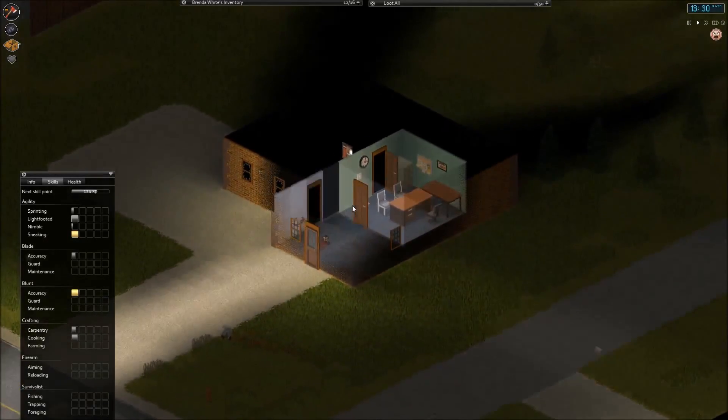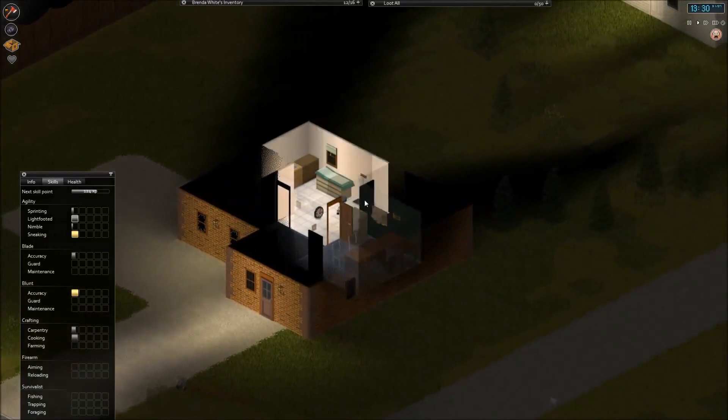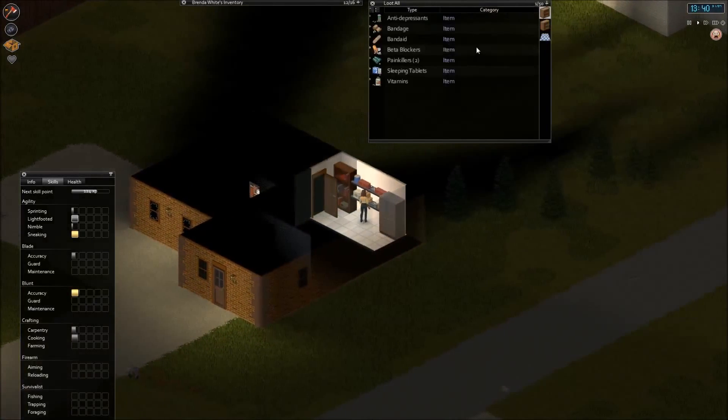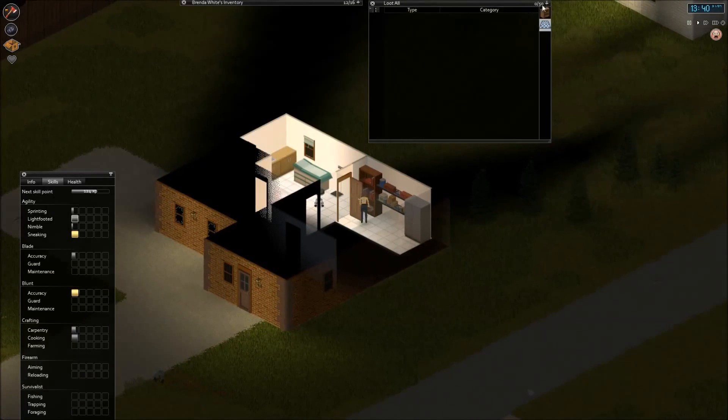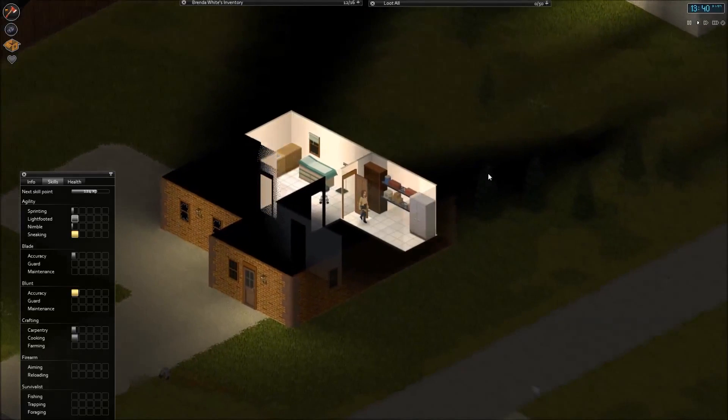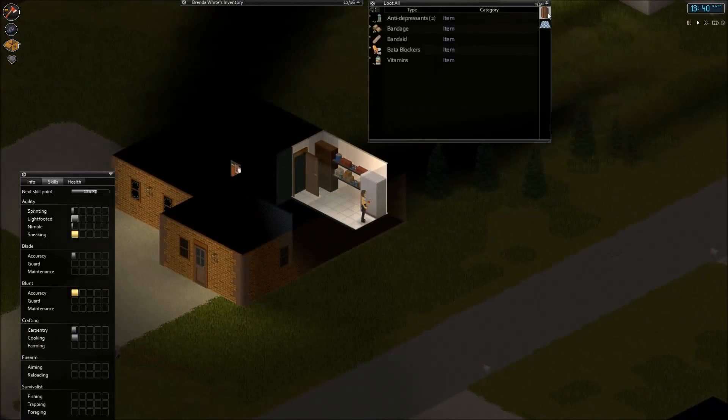There's a zombie — you can stay there, I am not going to risk any injury now. There are lots of stuff here. Very nice — this is a nice location with plenty of useful drugs. We can come back here later.